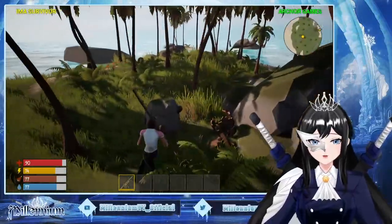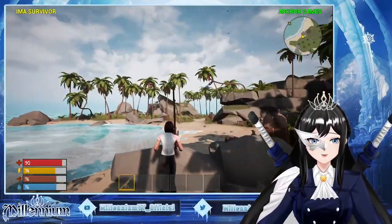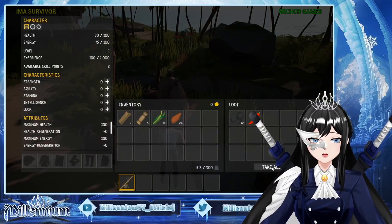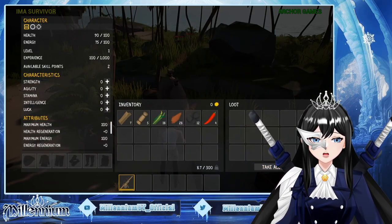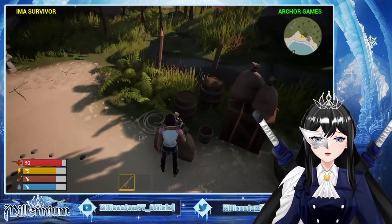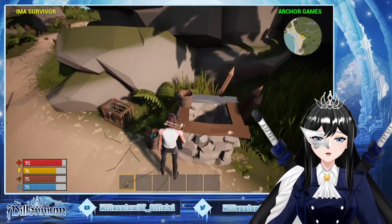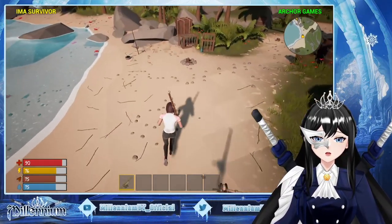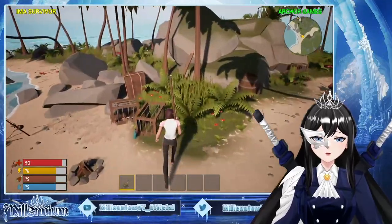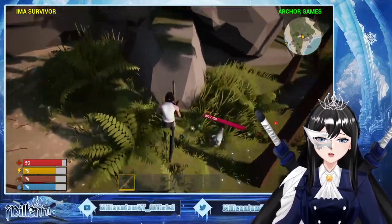I think we might have explored the island already. Is that the crate? Take all — thank you. Open the barrel — these are rats, or mice, I don't know. Hamster? The chicken — hen.